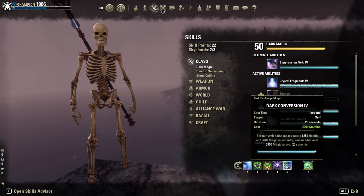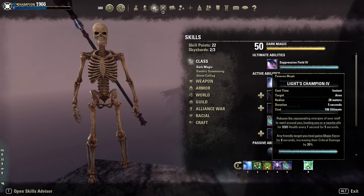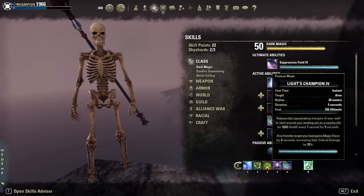Dark Conversion for sustain and healing. And the rest goes to Ultimate: Light's Champion, for Major Force — for an extra 20% more crit damage.